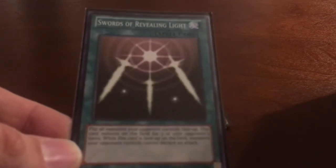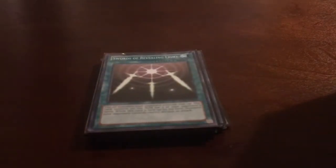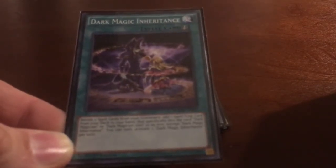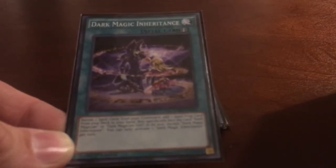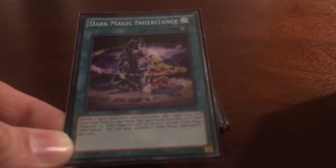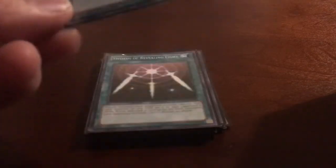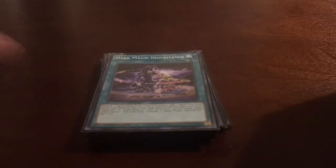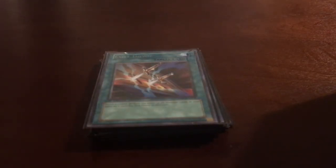We're still running one Swords of Revealing Light in case you get into a bind — giving you three turns to try and turn it around. We're still running one Dark Magic Inheritance: banish two spell cards from your graveyard and add one spell or trap card from your deck to your hand that specifies Dark Magician or Dark Magician Girl in its text. I mostly use this to grab Dark Burning Attack or Dark Burning Magic. The last spell is Cost Down, which decreases a monster's level by two, letting you normal summon Dark Magician Girl easily.